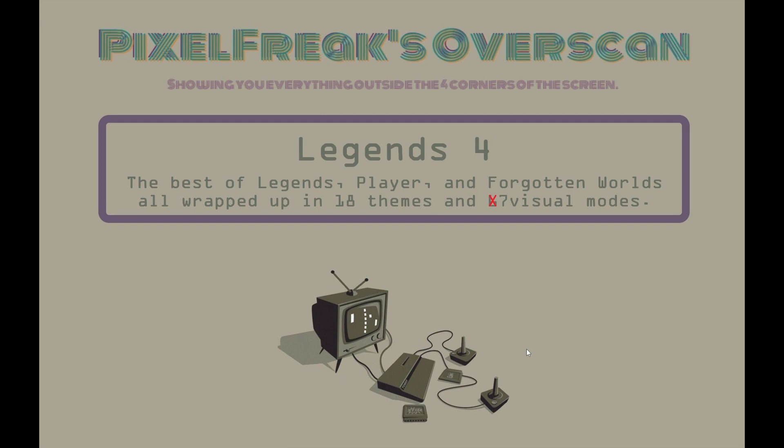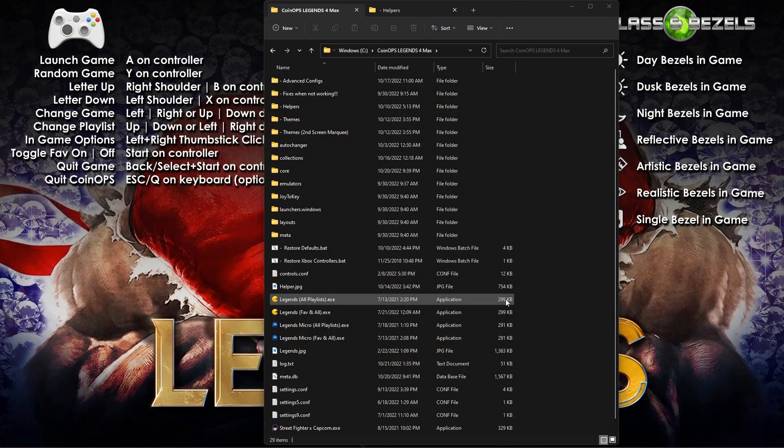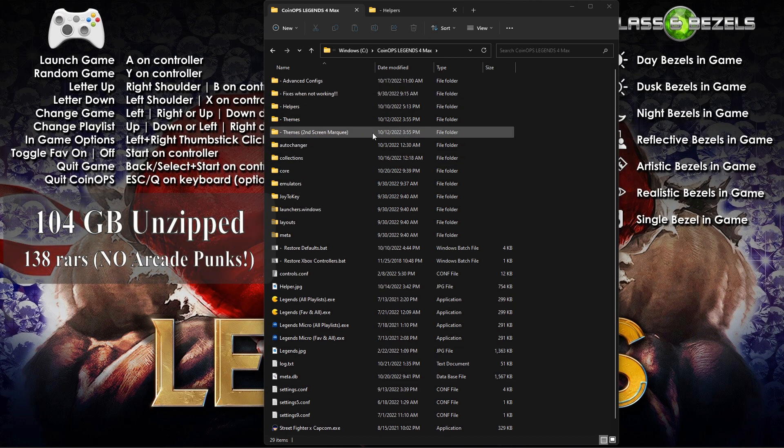The Legends 4 build that came out last week was MAME only. This new version, Max, has an additional 33 games and emulators, all included with artwork — it is absolutely maxed out with all the beautiful CoinOps touches. The whole thing unzipped is about 104 gigs and it comes in 138 rars.